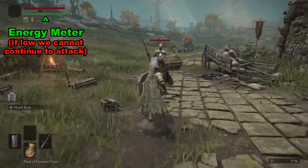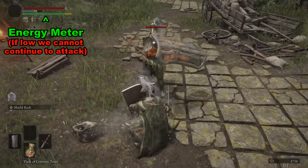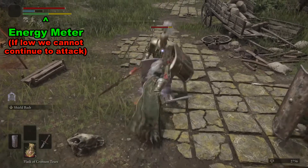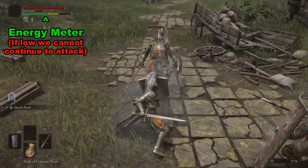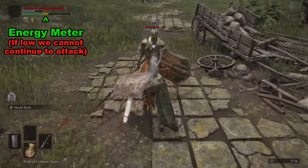One thing I've noticed while using this is the energy meter, which is located on the top left part of the screen — it's in green. Use the shield bash, it goes down. We run, it goes down. Throw light attacks, it goes down.